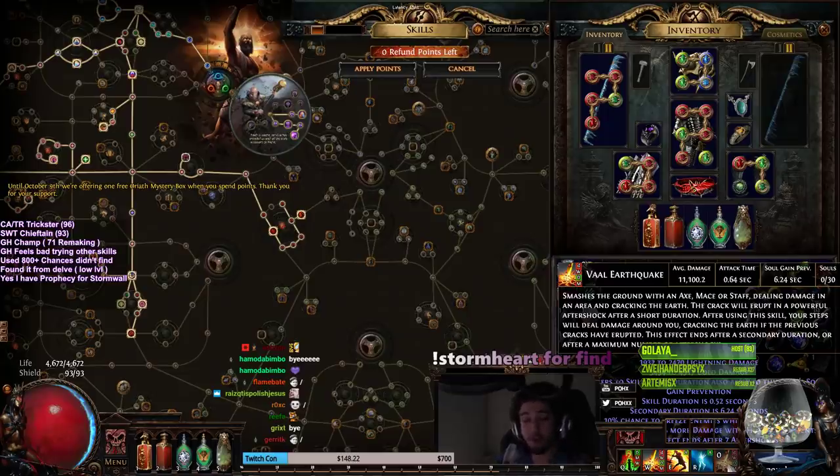So then I tried Infernal Blow. Infernal Blow felt way better than Glacial Hammer. So I started playing that for a little bit, and then I tried Consecrated Path, and Consecrated Path feels really good too. The big problem with Consecrated Path, and the reason why I'm using Flicker Strike over Consecrated Path, is here's pretty much my TLDR on why I don't like playing melee builds.